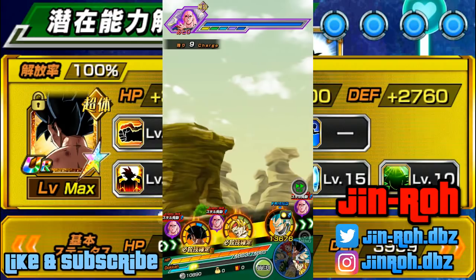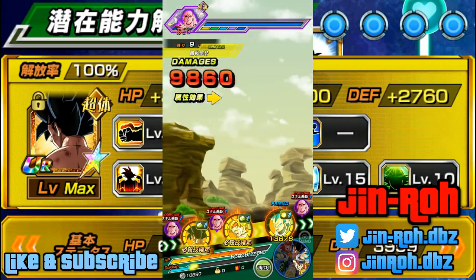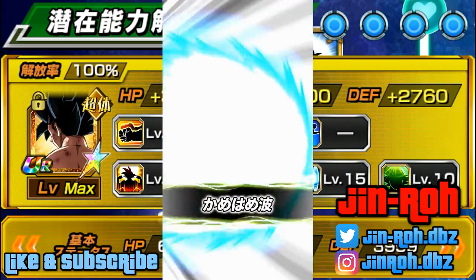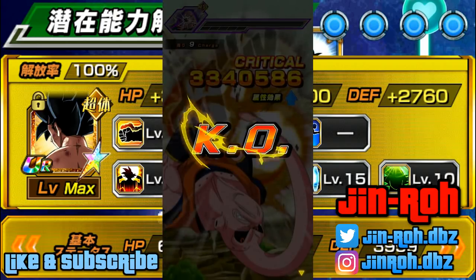Looking at 1,320,672 so far — not bad. And then 3,340,586 against Buhan — and that's with damage reduction as a boss. That's pretty amazing even against the boss type.